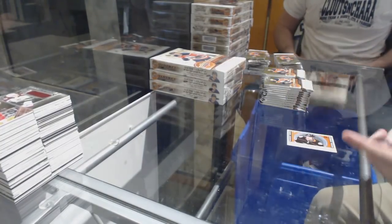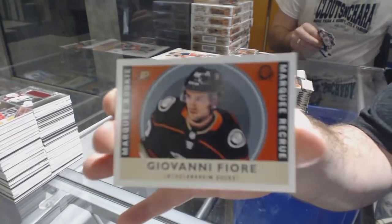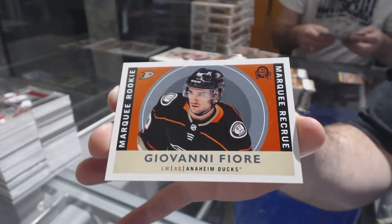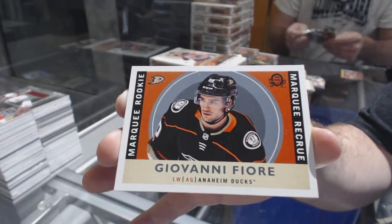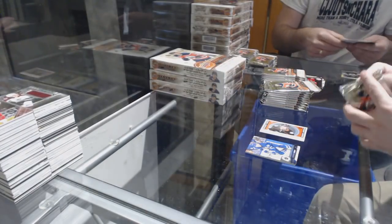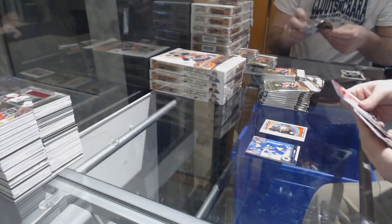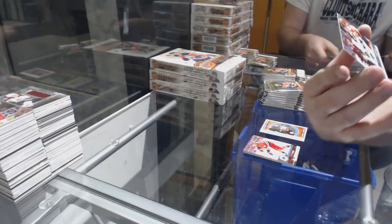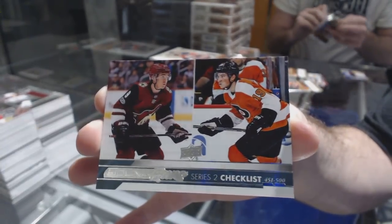We've got a marquee rookie — I'll show you how they look. For example, for the Anaheim Ducks, Giovanni Fjord — that's the retro rookie. So again, the first few cards I will show you a little slower so you guys can see what the cards actually look like.